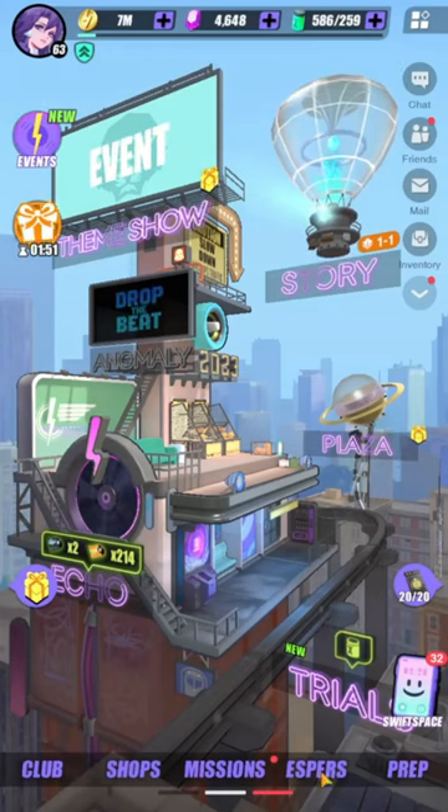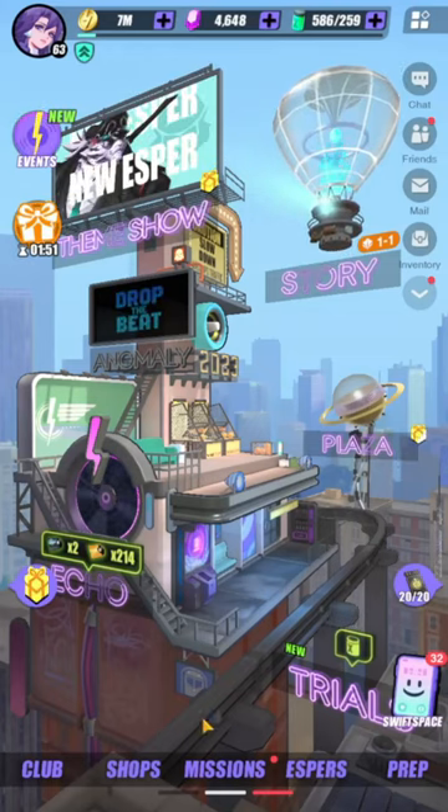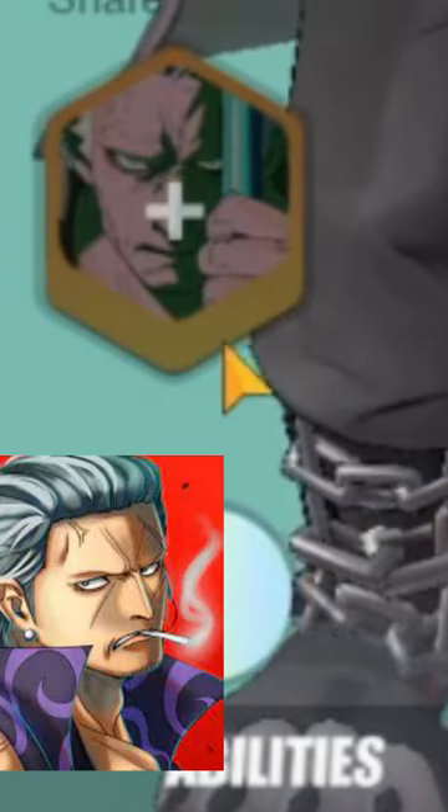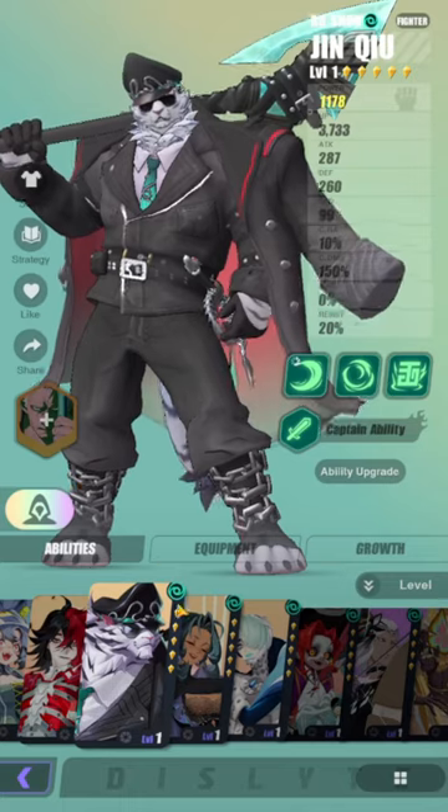We're on the PTR server, let's take a look at the new unit. I did not cover the patch notes because I forgot. His design looks like a Ben Backman or Monkey Day Dragon.